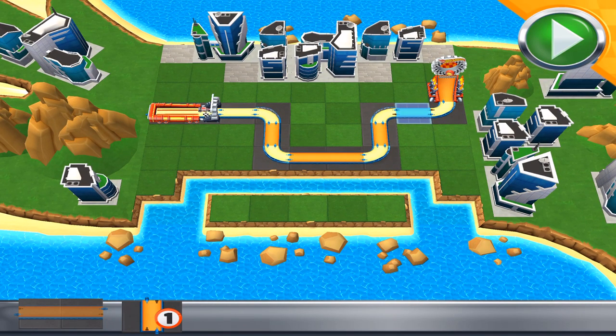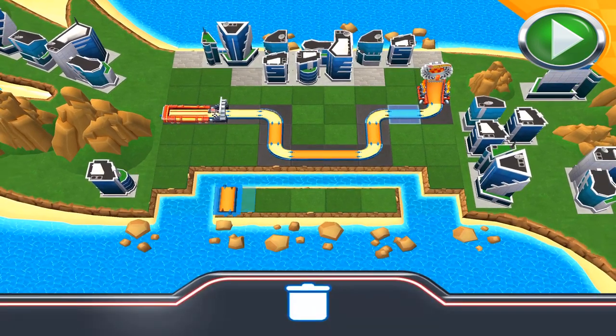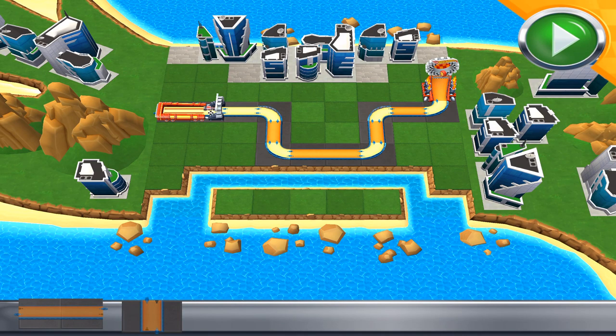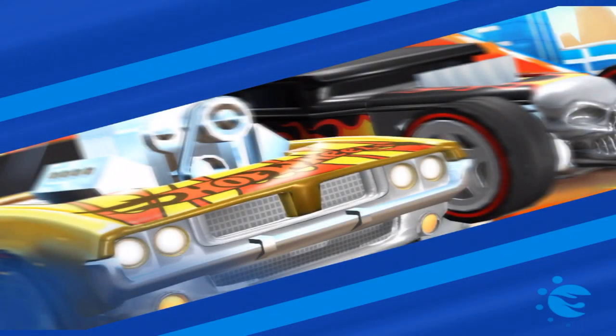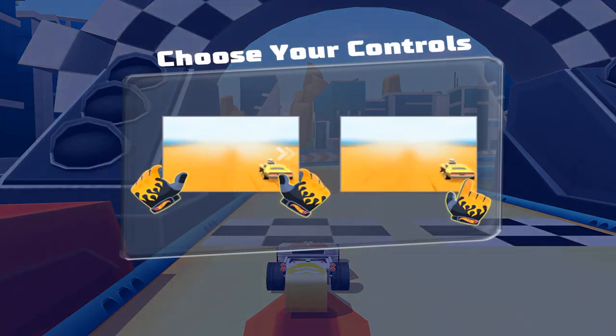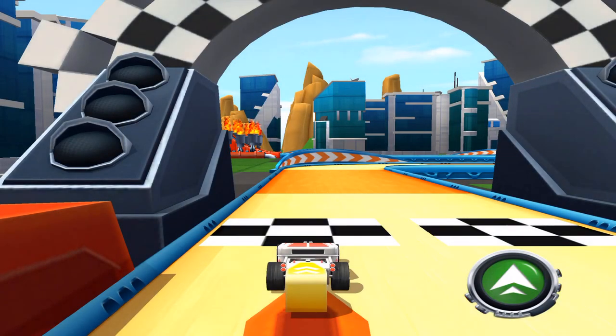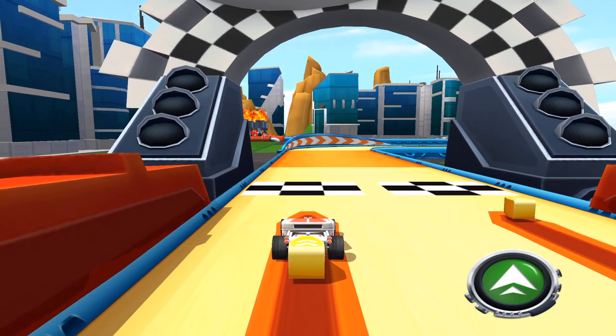Work with me here! All righty then! Just smash the jet, press the go button, and go get your red wheel!